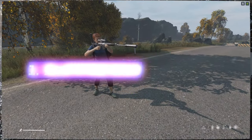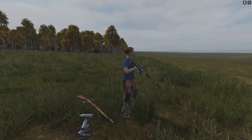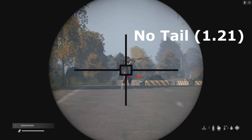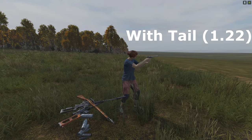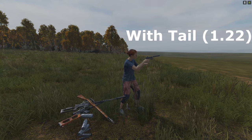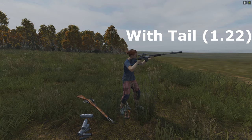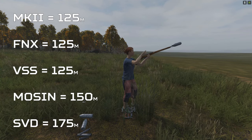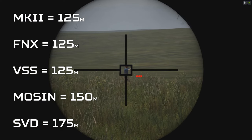In the DayZ 1.22 patch notes it was mentioned that they added tail sounds to suppressors this patch — tail sounds being the sound effect that gets played after a weapon is fired, or in this case after a suppressed weapon is fired, which you can hear the differences between here. This change means the sound of a suppressor is slightly more noticeable to players as it plays for longer, and also allows us to differentiate between the various suppressed weapons in DayZ. The loudness for players is roughly the same as last patch, with no suppressed weapon in DayZ being heard beyond 175 meters.